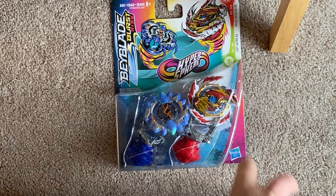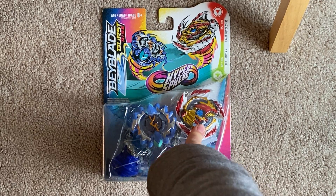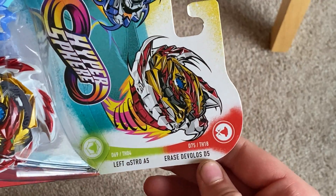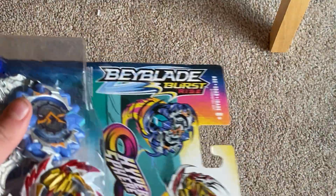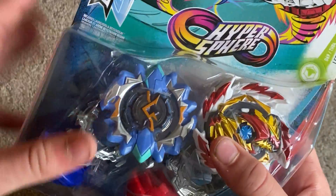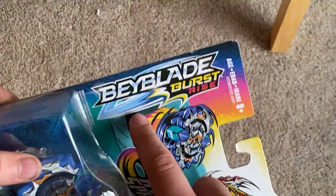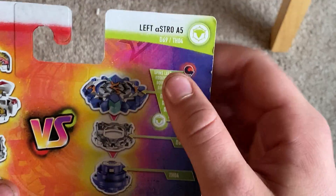Alright, I got another unboxing! I'm doing Erase Devolos D5, which I have Venom to battle with and something else I want to try. Also a Left Astro A5, which is actually from Turbo but had the centerpiece kind of, so I'm going to show you how to get that to work. And Bailey Burst Rise with the Hyposphere - there we go, Hasbro - and then left spinning.